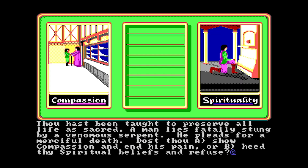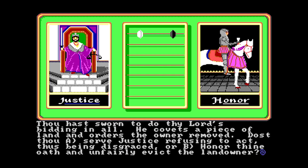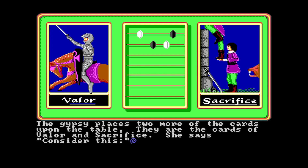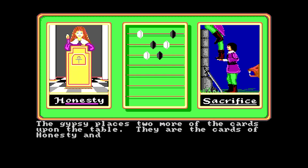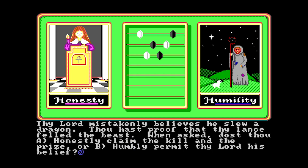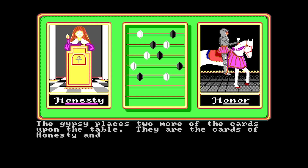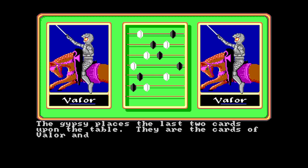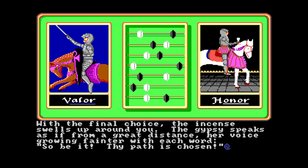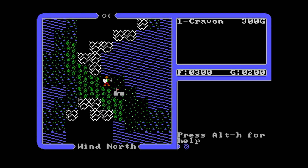Compassion and spirituality — I'm just going to get through the virtue questions quickly because I want to take a look at the game graphics. Going for honor, then valor, then honesty and humility. Let's go for honesty, compassion, and honor. Going for valor — my path is chosen. Here I am, this is what the graphic looks like in this case.